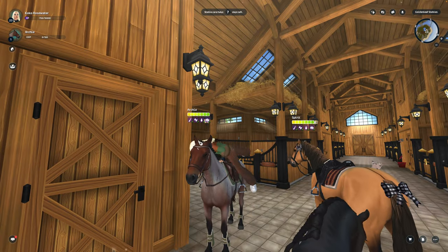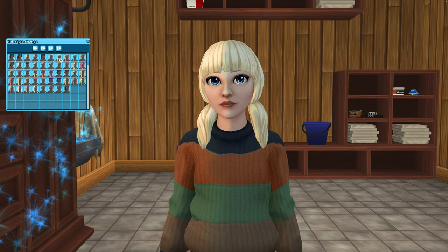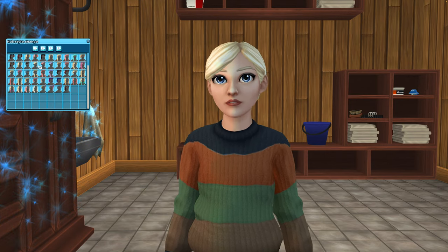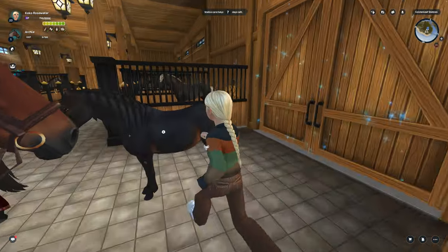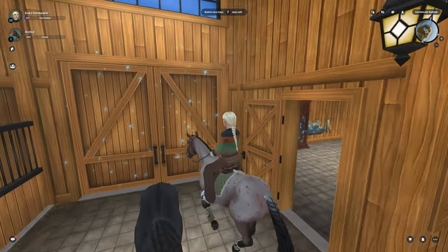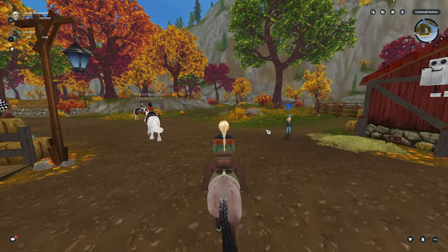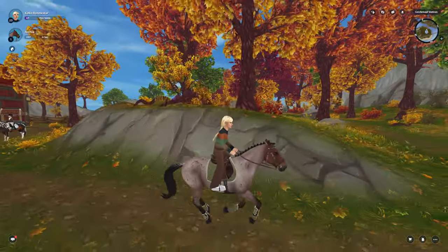If you've watched any of my editing photo videos, you probably know how I take all my pictures separately — my character separately, my horse separately, and the background. If you haven't, don't worry, we'll do all of it together. I'm just going to pick a hairstyle where my hair is out of the way so I can edit over it and it's not as hard. I'm going to do the background first so I know how I need to position my character. I guess we're gonna canter there because I've never ridden Archie before.